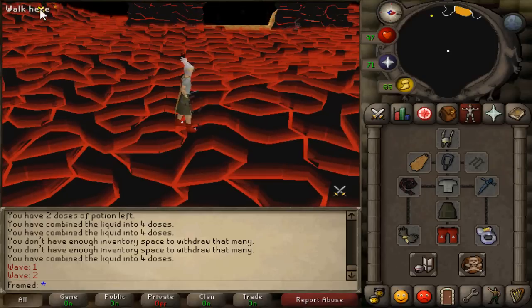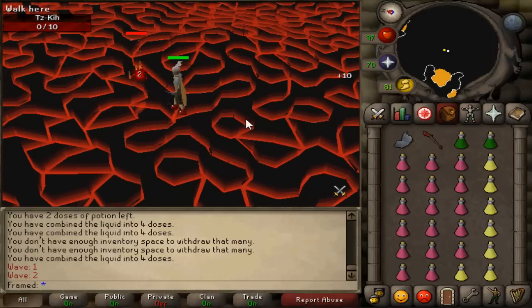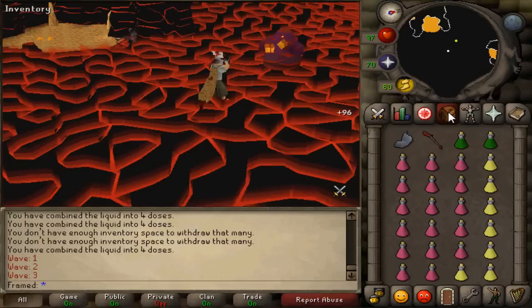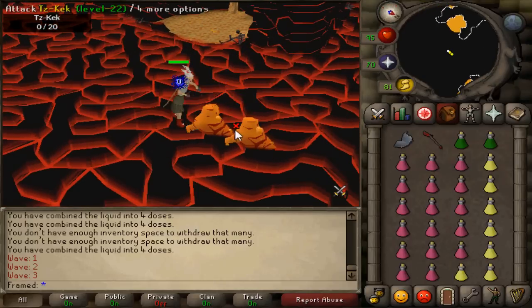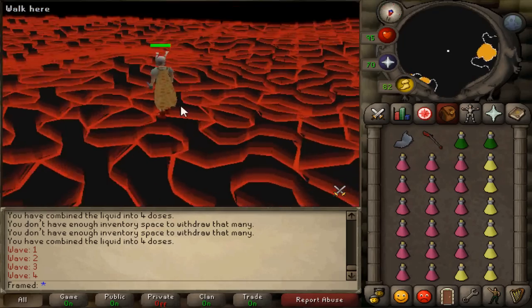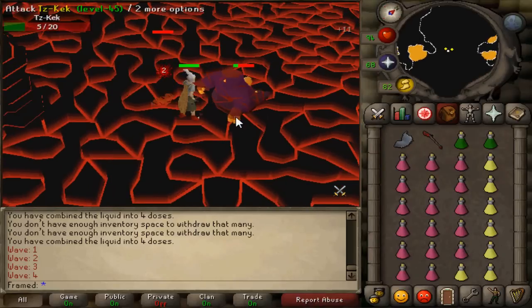I'd recommend taking about 10 brews and filling the rest of your inventory with super restores. You should have relatively decent stats for this. If you have 99 attack, 99 strength, and 99 defense, maybe you could take a little bit less. But generally: 10 brews, two super combat potions, the shield switch, maybe even a Dragon halberd too if you want to spec and have a safety net for the 360s, and the rest super restores.